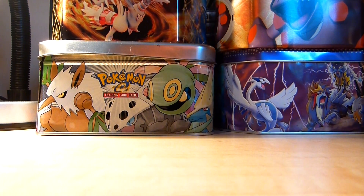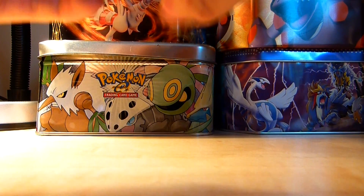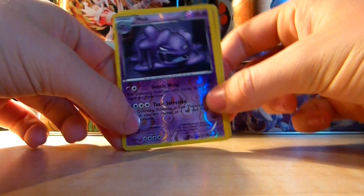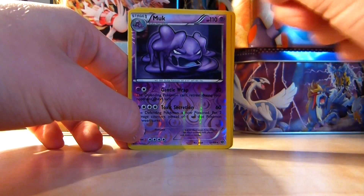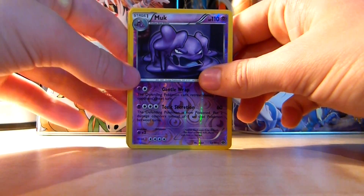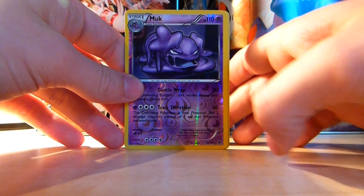The next cards we're going to have a look at are the reverse holo cards. They look a bit like this — you can see the nice pattern on them. And whenever you open a pack, you're guaranteed one reverse holo card. This reverse holo card can be any random card; they can range from rares to commons.